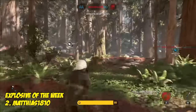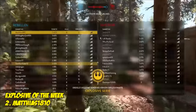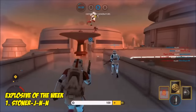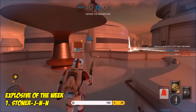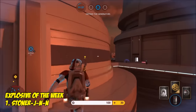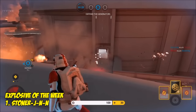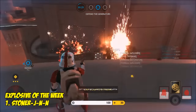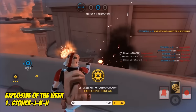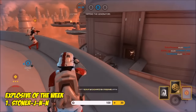Number 2 comes from Matthias1810, who is looking to support that uplink area, and he does just that with one rocket, destroying a huge amount of enemies. And then the final explosive of the week is number 1, and it comes from StonerJNN. The Rebels are trying one last push for victory, but Stoner makes sure none of them survive.